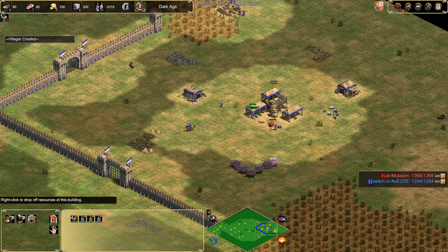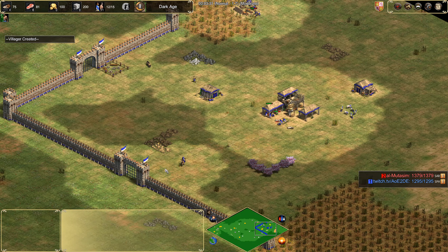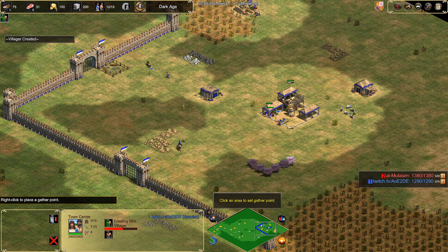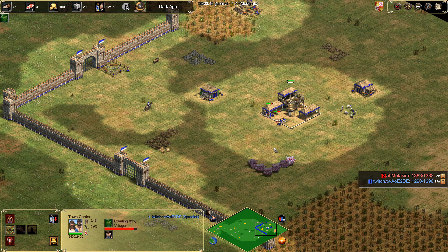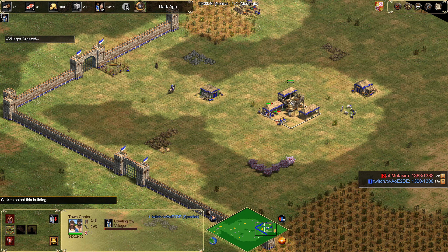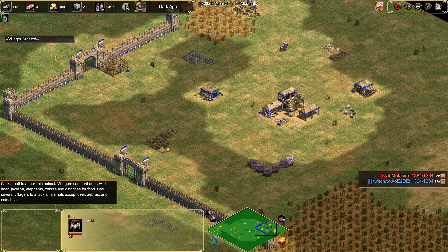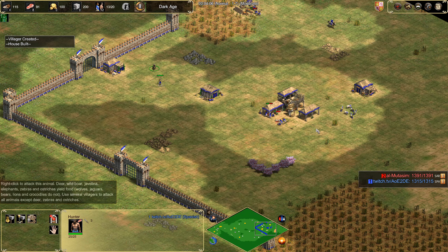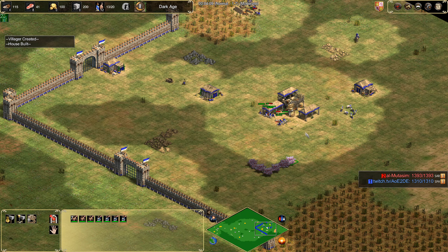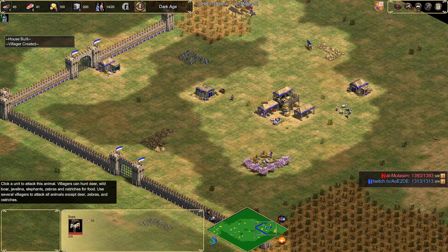We're going to be pushing this deer a little bit on the early side if we go and get our boar now, as he's going to be arriving too early. So what we're going to do is build a house with him. Usually what I would do is I'd build a house with the villager that comes after — so 6 sheep, 4 wood, go get the boar, next villager builds a house on the way to the mill. But in this case, if you have more food under TC, just go build a house next to the boar. We want at least 8 taking food under TC, and if you still have alive deer, just a little bit more.